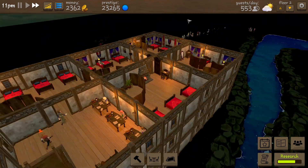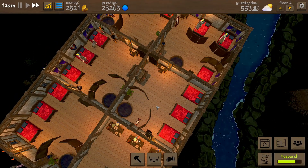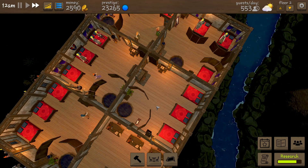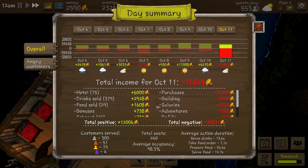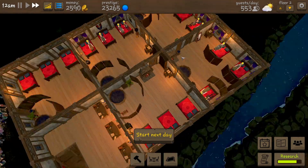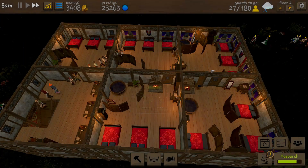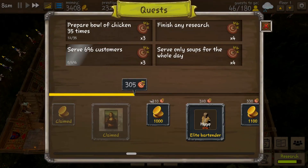Is that our capacity or are we still filling up? We're still filling up. This is a slightly higher priced room - let's see if the higher price room gets anyone. Looking good - is that it for the night? That's it for the night - six thousand from the hotel.